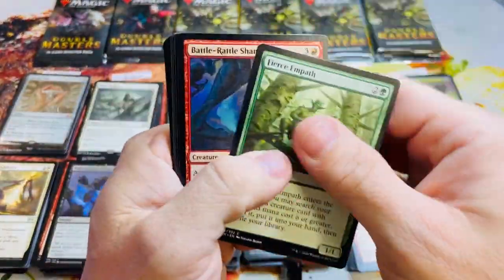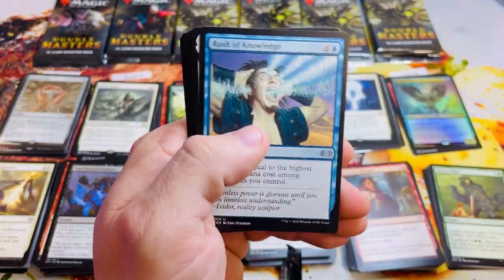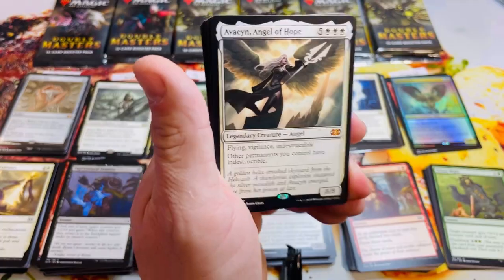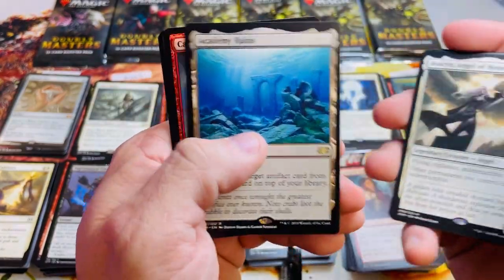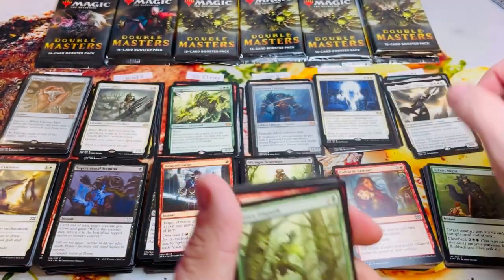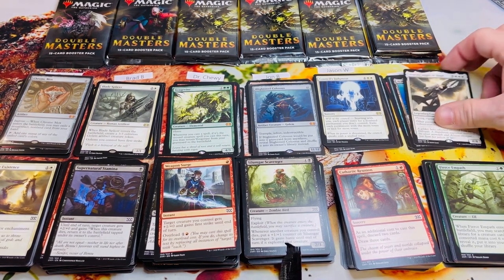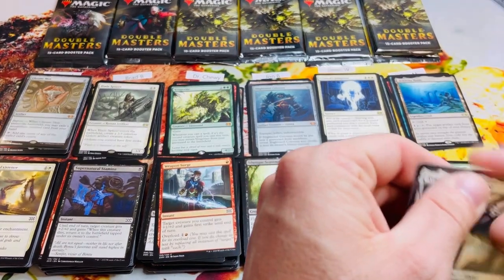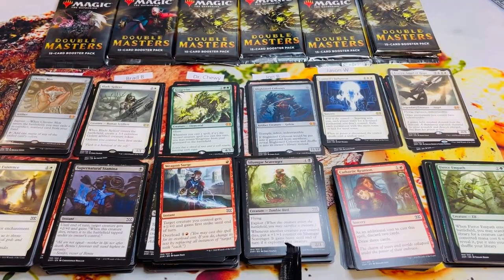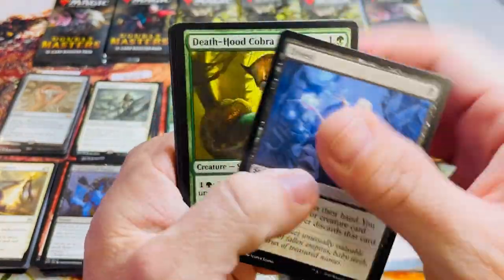Pack number two for Dan. Path to Exile and another mythic — it's Avacyn! She's so thick with two C's — that's what I'm talking about! That's an eight. Wow, this box is so good. If we can come up with a Cryptic Command, a Doubling Season, or a Force of Will, this will be a ten out of ten box — it's pretty close now, it's pretty ridiculous.